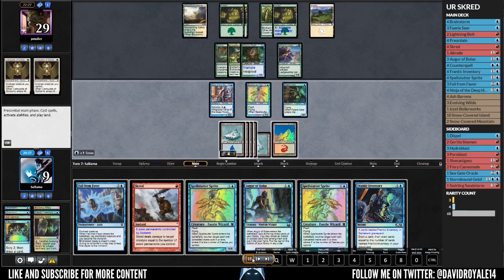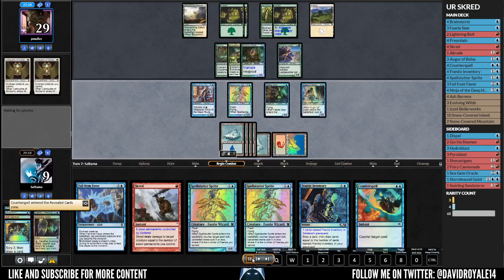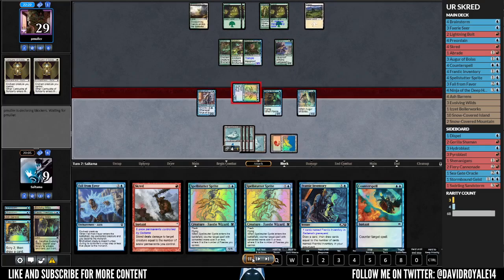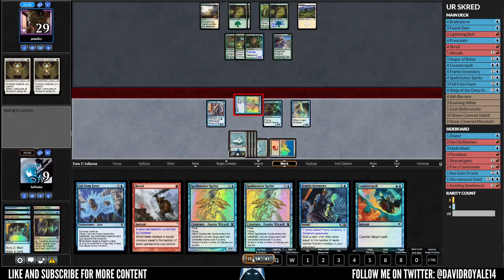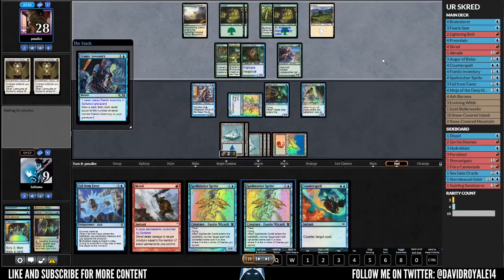I crack a fetch and play the Faeries, giving me a counter for a three-drop. I have two or three kind of dead cards in hand so I'm trying to see what I can find with the Agur. The Agur finds me a counterspell, which is very nice because now I can start attacking. I attack with the Spell Stutter — I don't mind losing the Faeries here because I have counters for the two- and three-drops and I need to start applying pressure since he is at very high life.